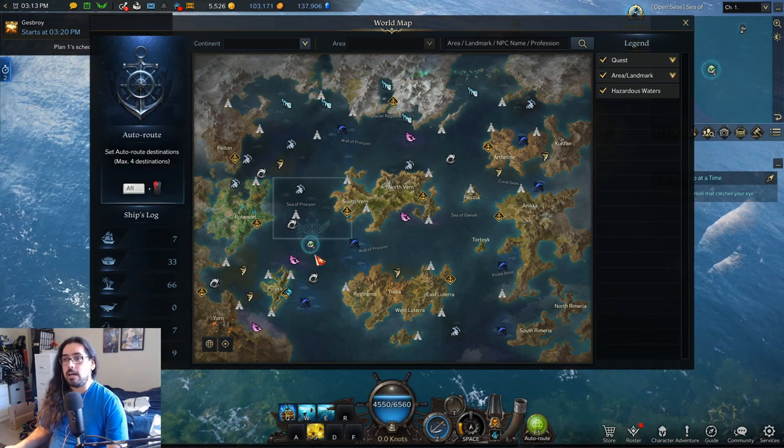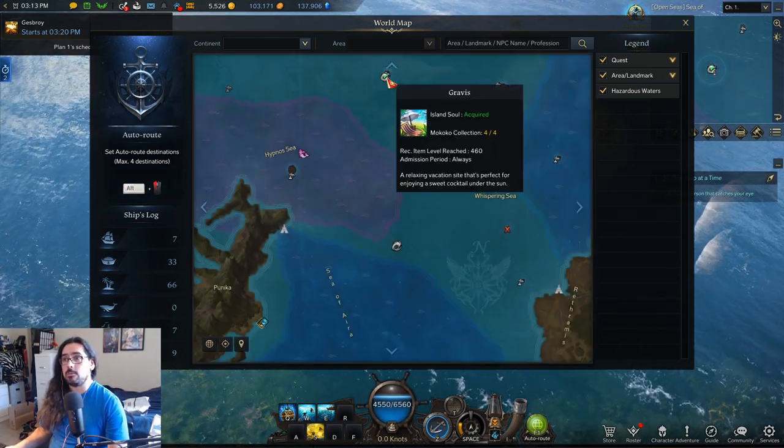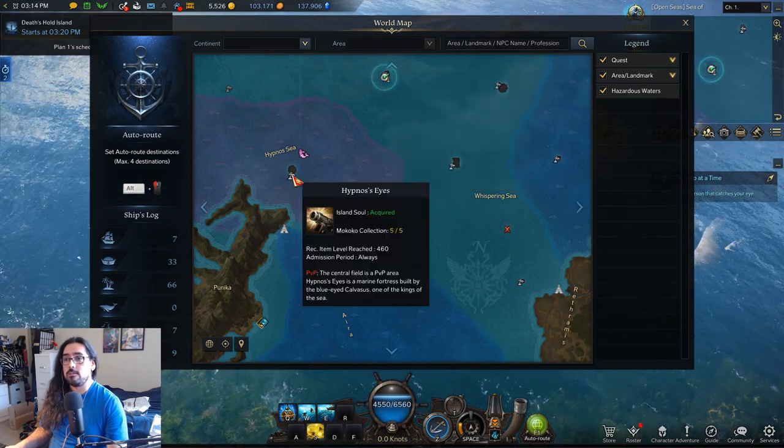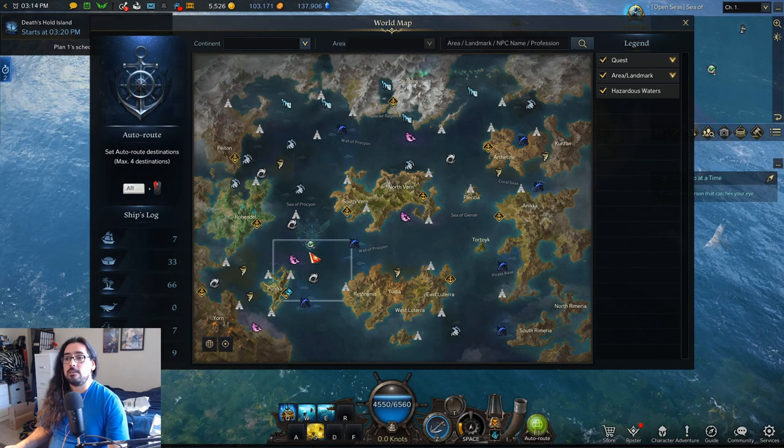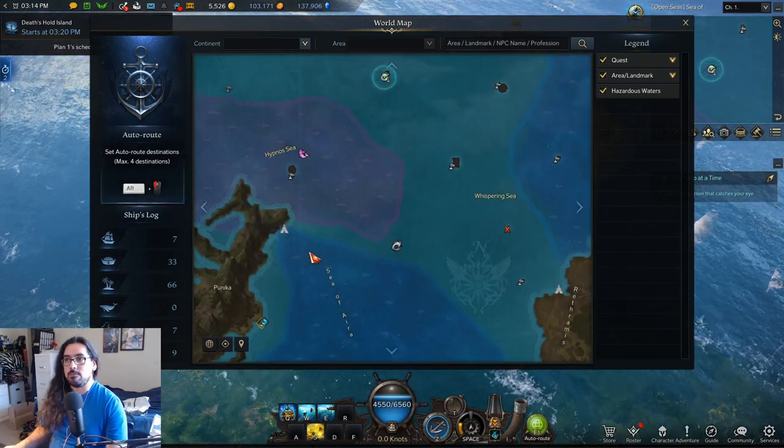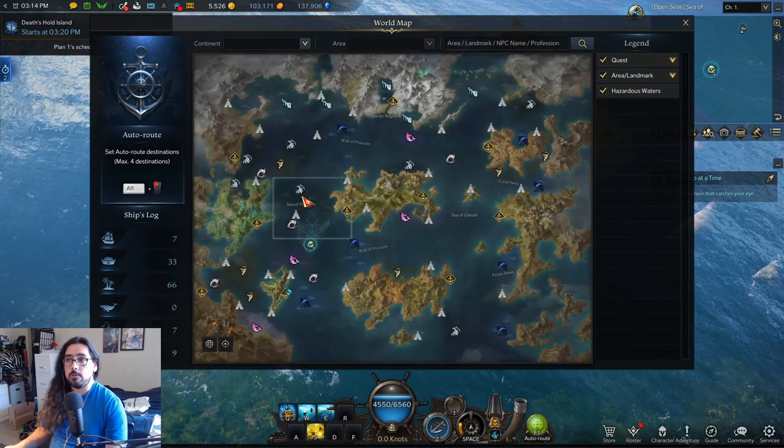To be more time-efficient, I started just choosing two islands and going back and forth between them — like Gravis and Hypnos Isle. That's only two out of six islands, so you've got about a 30% chance of finding the ship, but it's much faster.